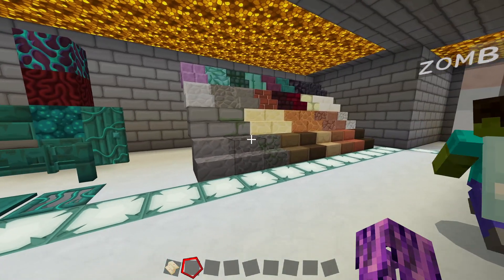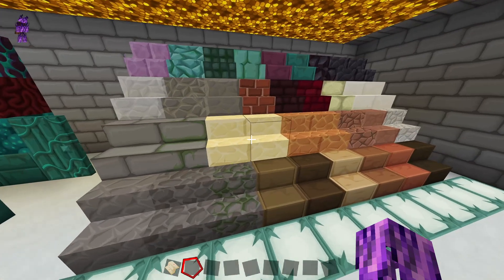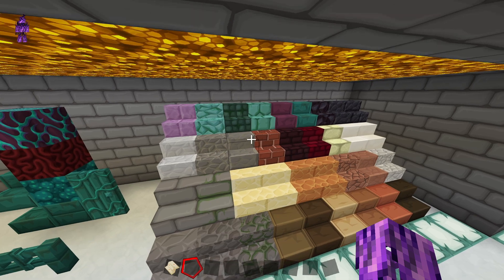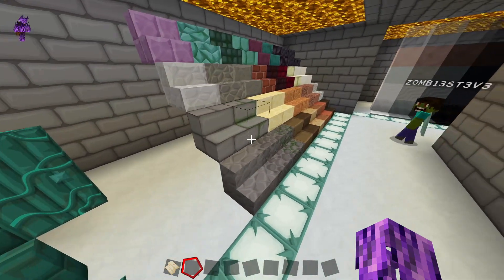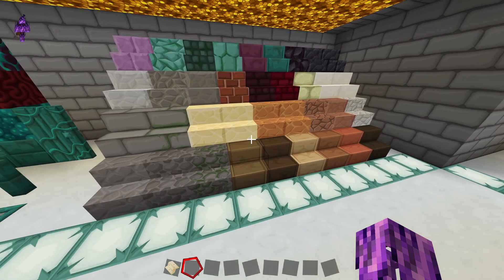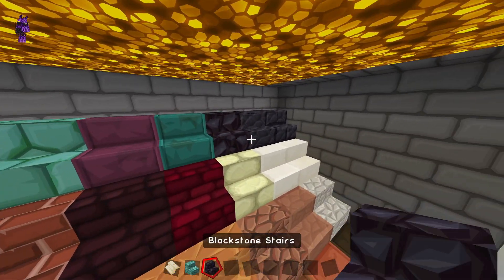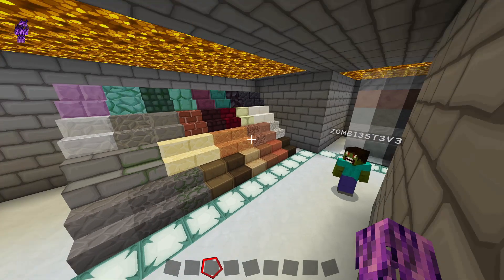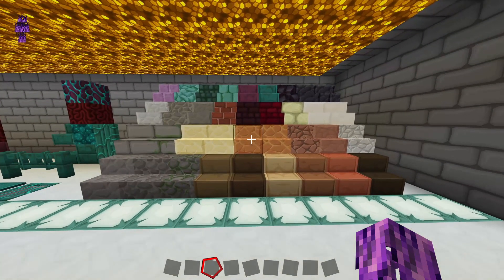Here we've got all the different stair options based on what material you want to build out of. It's kind of cool — there's a lot of variety. It wasn't too long ago when we were pretty limited with stairs; it was like wood and stone for the most part. And now we've got the prismarine stairs, some of the newer blocks like blackstone and things coming out of the nether, which is pretty cool. Here's a gander at the stairs — you can pause the video if you want to take a look around.